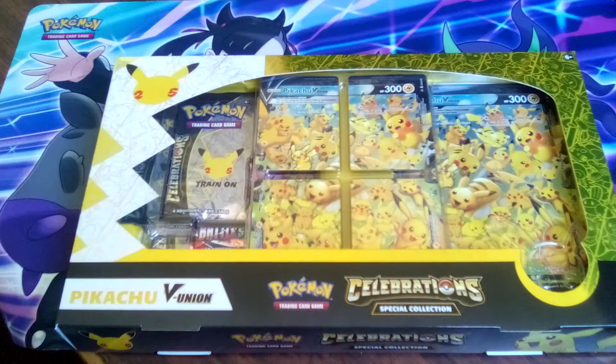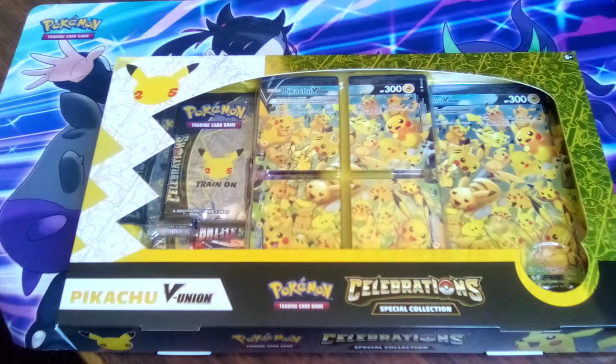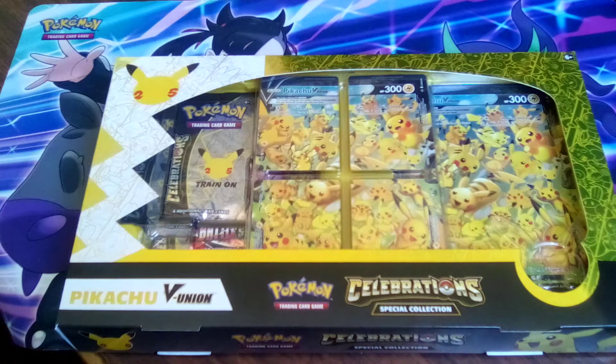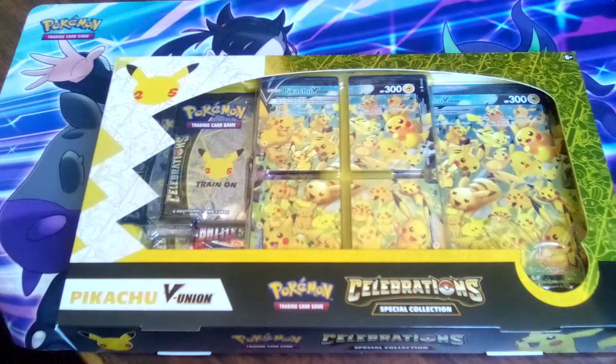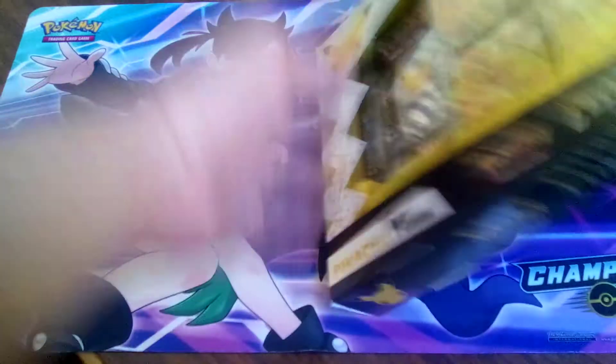The trick to come across deals is basically to go after stuff that no one's really hunting down for, no one's really searching for. We all know celebration came out a while ago, so everybody's moving on to Fusion Strike by now. I'm waiting for Brilliant Stars to arrive, which is in a couple of weeks. The way to come across a deal, it's really simple, we'll talk about it in today's video.